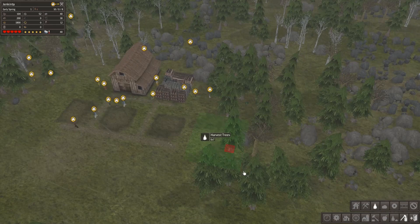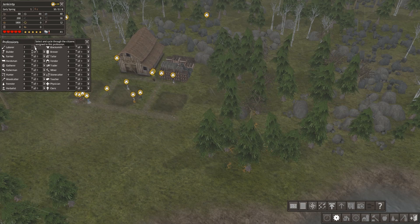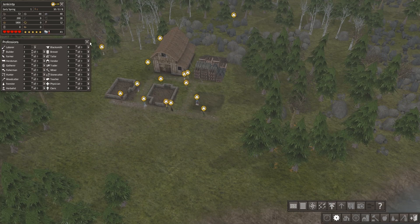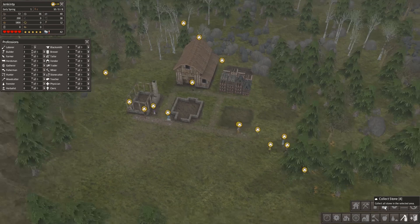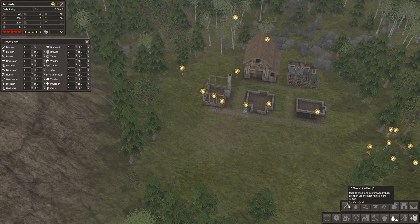Meanwhile, let's see if we can harvest some of these trees, just to give people something to do. Wood cutters go to a special house — they're all just laborers now. Maybe you can just go do that anyway without being specific wood cutters. Let's collect some stone as well, we're gonna need that.